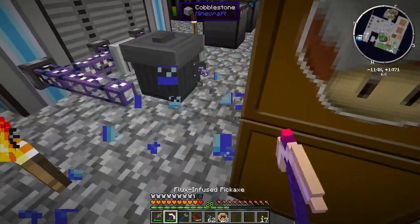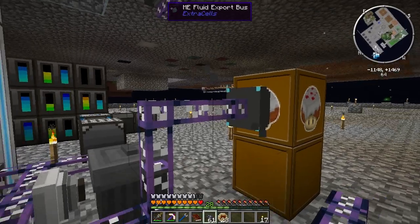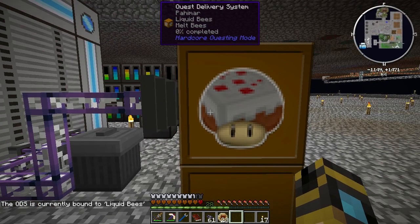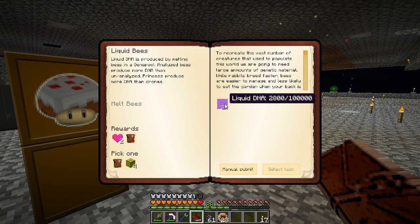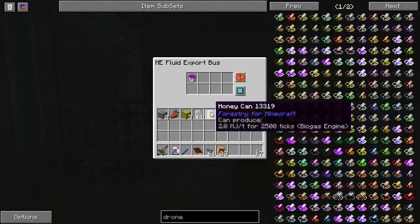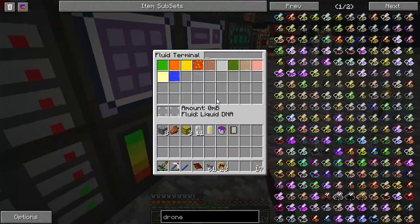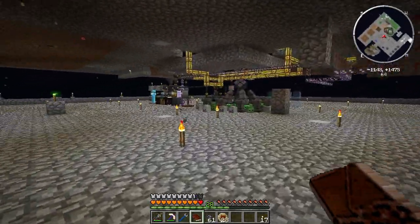The honey is done. Wow, that was fast. How much honey did you need? 100 buckets - well, that's not bad. So you're ready to hand it in? I'm about to, but first I'm going to put in the liquid DNA. I'm like 6,000 millibuckets short on liquid DNA. What happened? Where did it all go? I didn't touch it, I swear. I'm going to have to melt down some more bees.